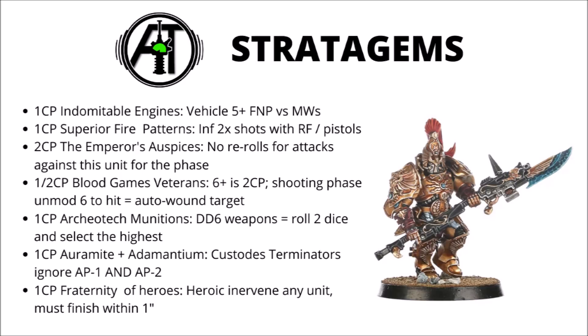Finally, Fraternity of Heroes is the 1 CP heroic intervention at 3 inches with any Custodes unit. Either opponents have to stay away from your Custodes and limit their mobility, or if they make a mistake and leave something too close, this gives you an entire combat phase with a Custodes unit for one command point — almost certainly worth it. Overall, a really great set of stratagems. My favourites are Ten Thousand Heroes for the extra Warlord trait, the Dreadnought Duty Eternal stratagem, and Auramite and Adamantium. Pretty much all of them are very usable if you're fielding the appropriate units.